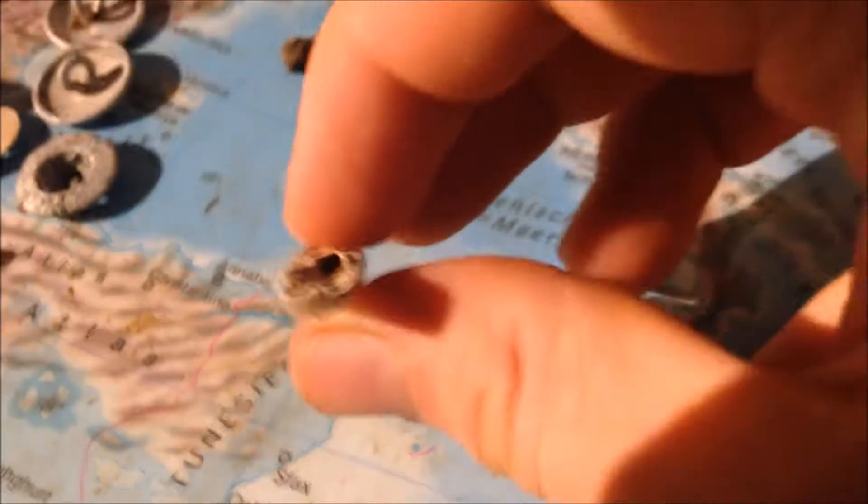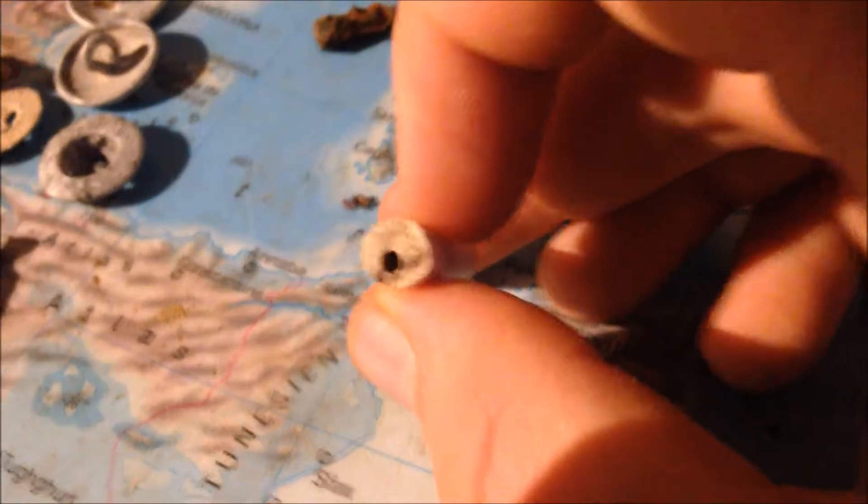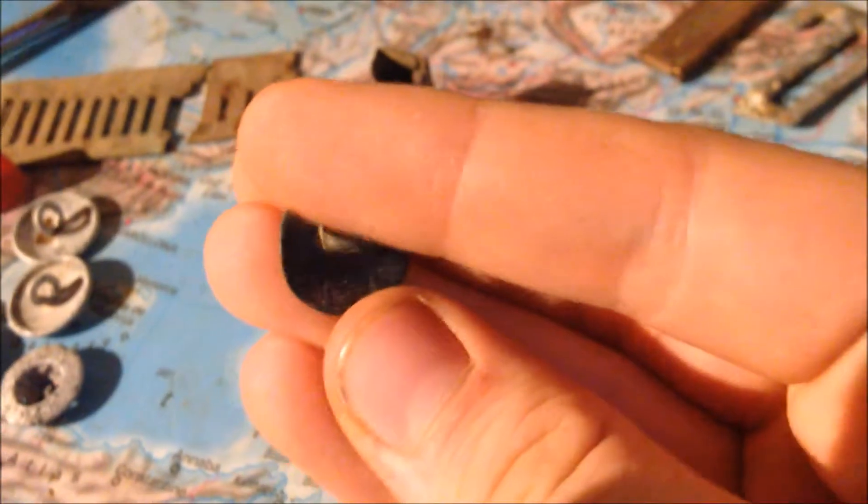Then we have part of an old clay pipe, which is really cool. You can judge the age by the hole in the middle - this is a pretty big one, so maybe 1700s. That's a really nice find. Then part of an old key - well, not that old I think, because it's made of tin or zinc. But it could also be old. And then a nice handmade button.